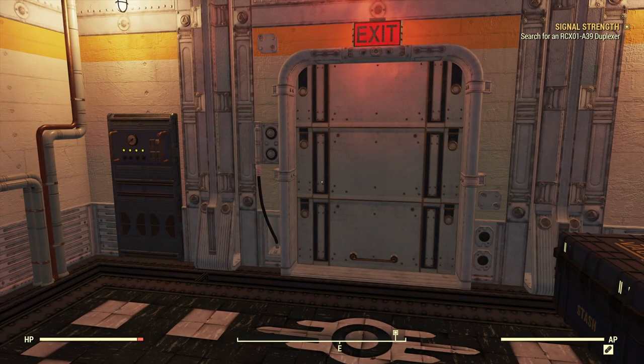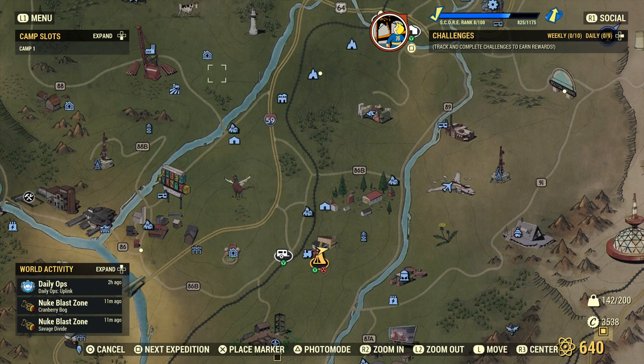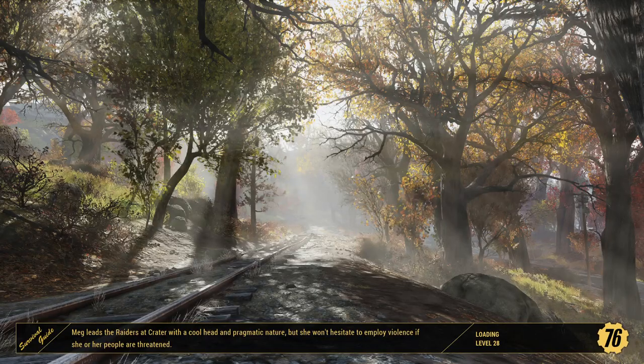Instead of running over to Sutton Station to sell, let's go back to our friends at the Wayward. We haven't been back since we helped Duchess with the Raider Gang up at West Virginia Lumber. We'll also use this opportunity to fill in some map spots here in the forest area before we go across the Savage Divide to continue with the Signal Strength quest.